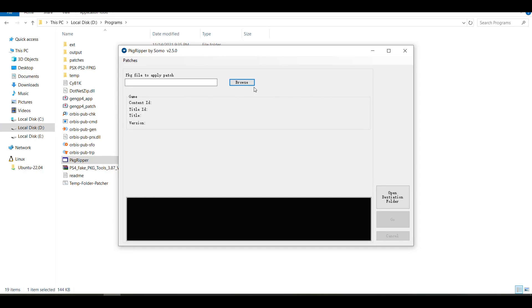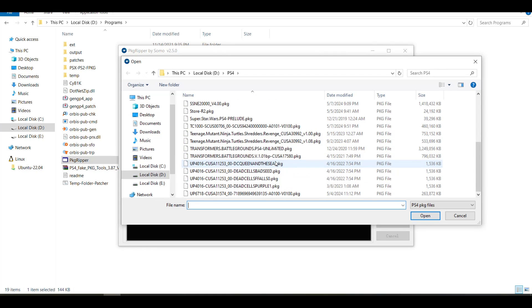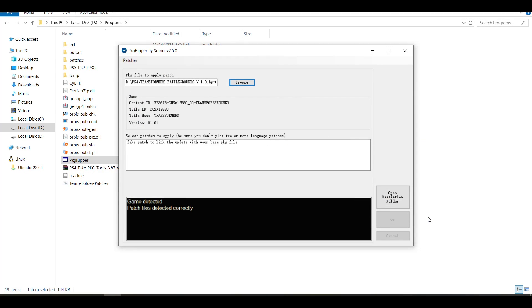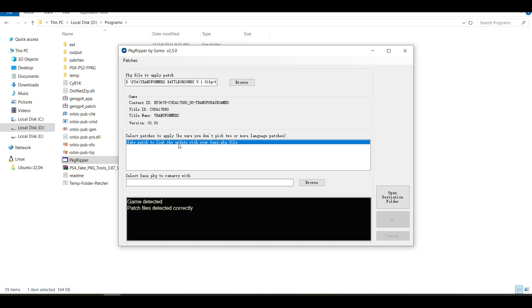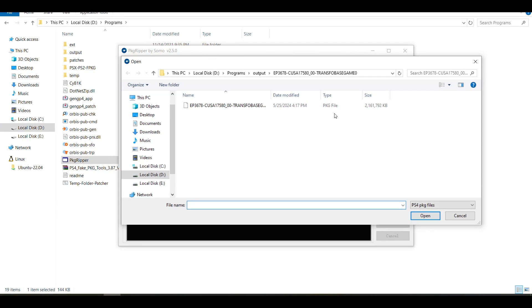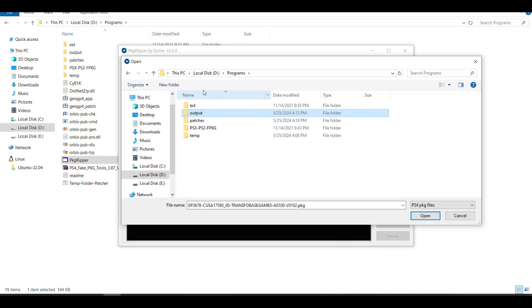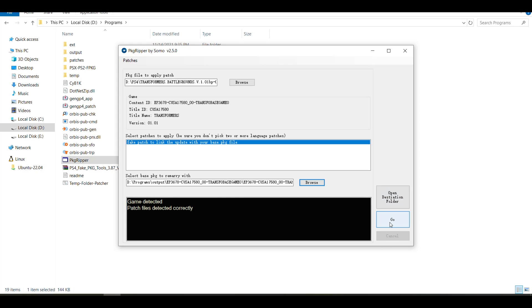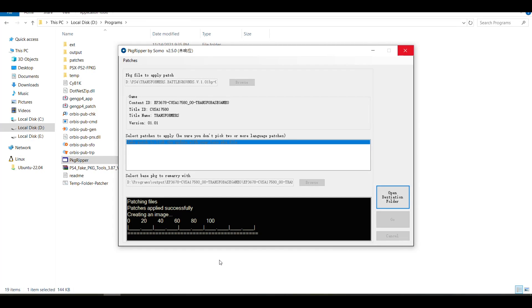We have to marry the new small package with the update. To do that, we're going to go to Browse and add the update file. Now we're going to press on the patch to link the update with the base package that has been reduced. We're going to click on Browse and select the package that we just shrunk — you can find it in the output folder — and click open, then simply click go. Now it will remarry the update file with the base package that you have reduced, extracting and repackaging the update file to make it work with the base package.